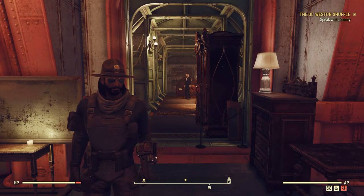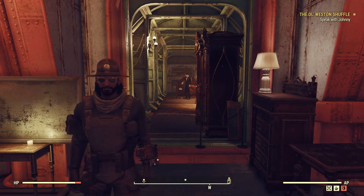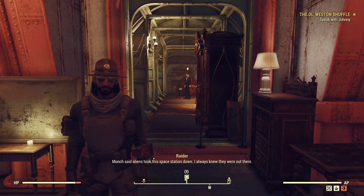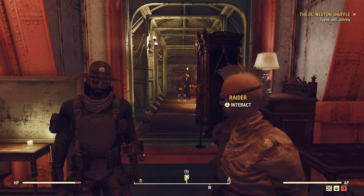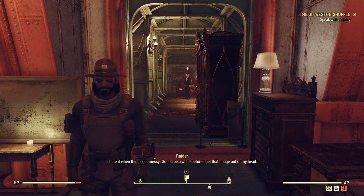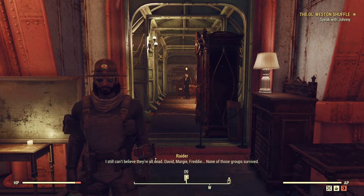What's going on guys, back at it again with another Fallout 76 video. This one we're going to be doing the Old Wesson Shuffle, which starts off by talking to the dapper-looking guy that goes by the name of Johnny. If you're excited for this video, drop a like and subscribe to the channel if you're not already, because it really does help this channel grow.